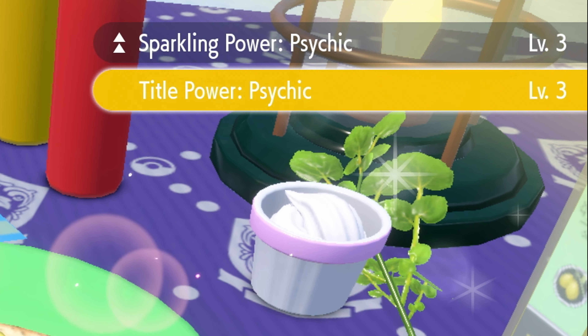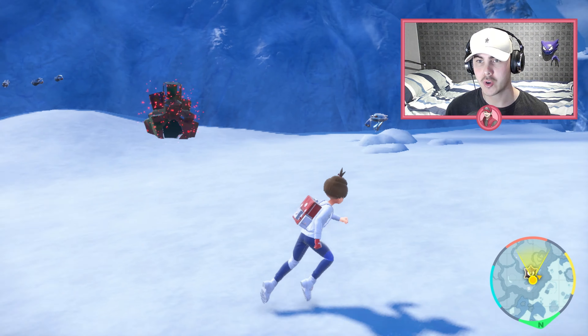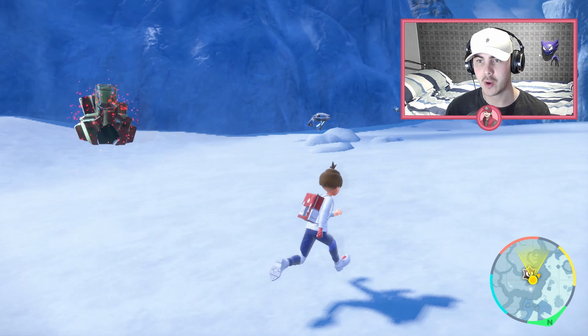As you can see, we've done everything correctly. You can see Sparkling Power, Title Power and Encounter Power for Psychic all at level 3. Straight away, as you look around, you will see plenty of Beldum spawning in along with Matang. Beldum is a silvery looking colour without it being shiny, so it's a pretty hard shiny to spot, especially being in the snow. So just make sure to take your time. I probably wouldn't go on your riding Pokémon for this one, just because you might miss one.